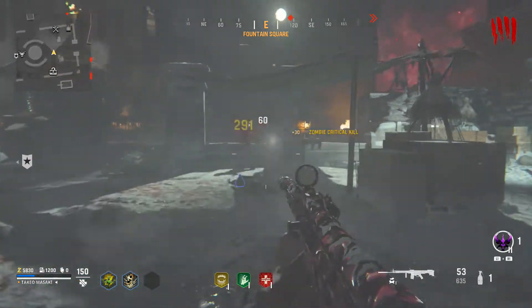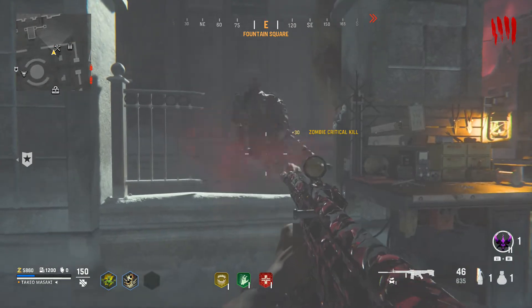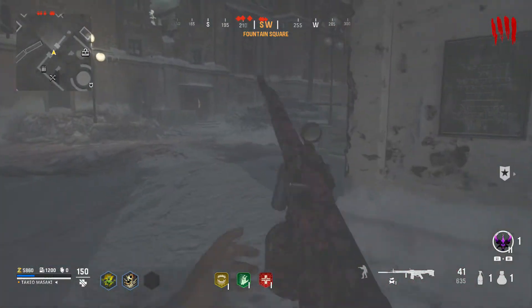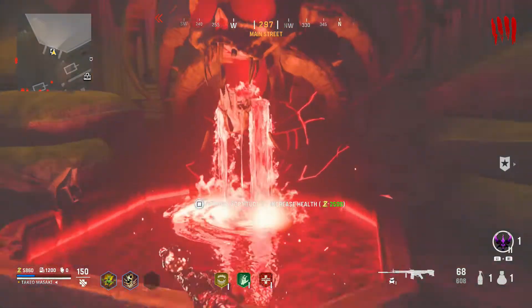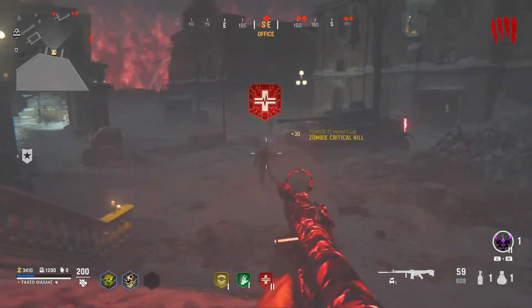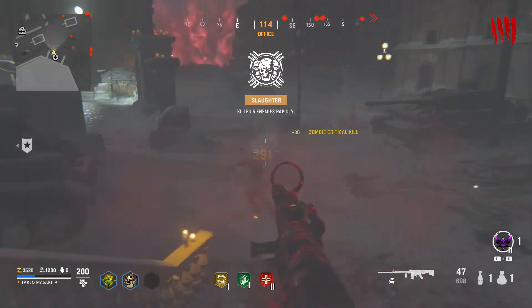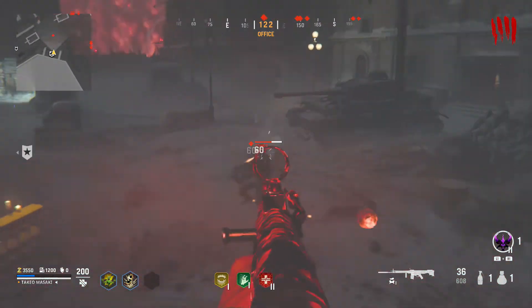Just like Da'at Yong, this map has the starting or hub location, and then three other locations that you teleport to while you do the objectives. Thinking about that, I do wonder how different this is actually going to make the game feel. In classic zombies, different round-based maps have different sizes, different difficulties, different simplicities — different maps offer different experiences. But since this is just how Vanguard Zombies works with the hub and the objectives, I wonder, is it even going to feel that different? Is it going to play any different to Da'at Yong?